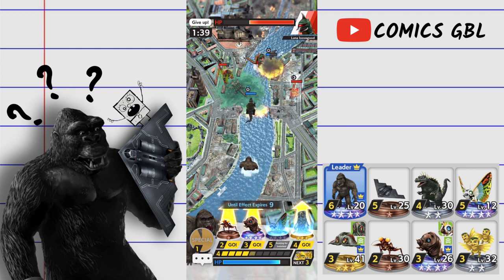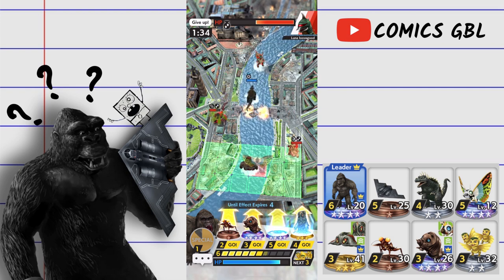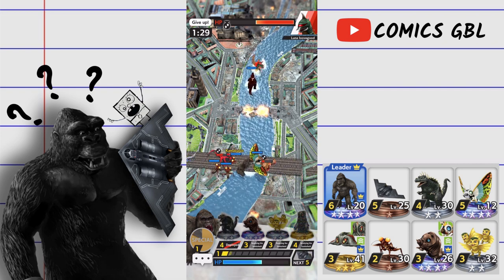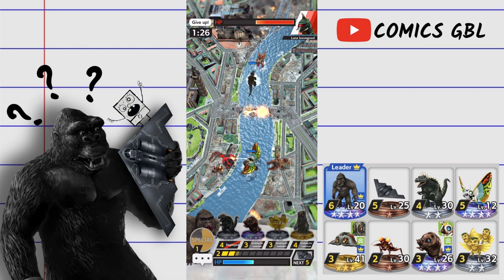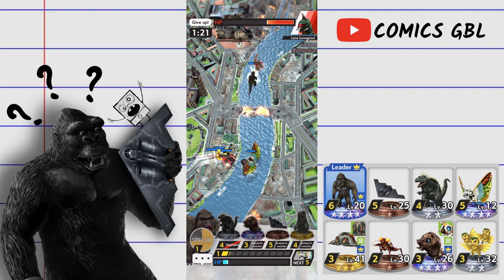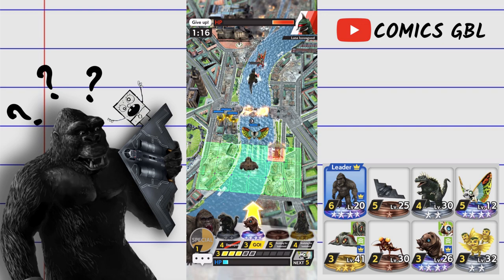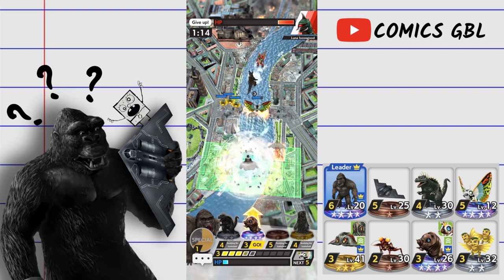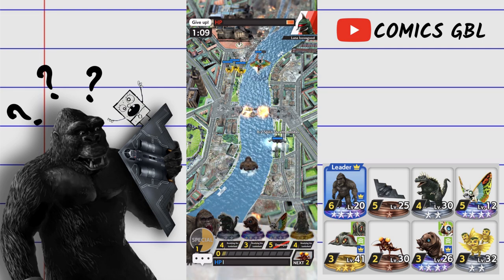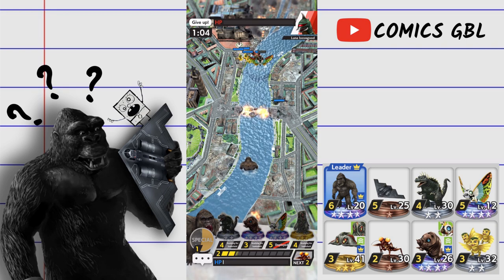Doing some decent damage, going to get another hit guaranteed. I'm going to take the hit from Caesar but don't want to take the hit from G9, so I'll block that. We do have one more shot before he Dimension Tides train bombs on us, so we're going to rush — go go go. Not enough — but he just used Train Bombs so he doesn't have much left. Getting the trains, and that is game. GGs Luna.